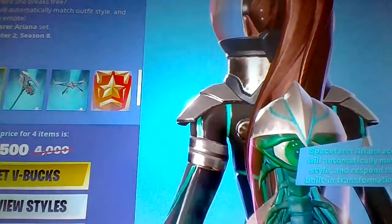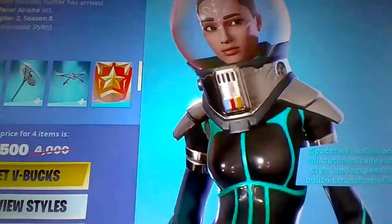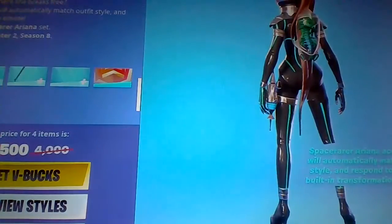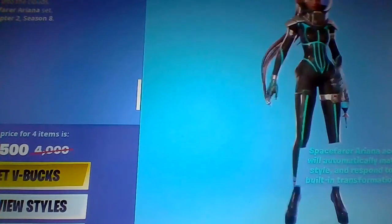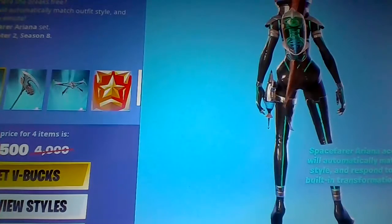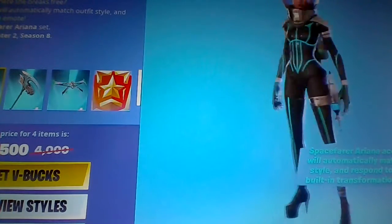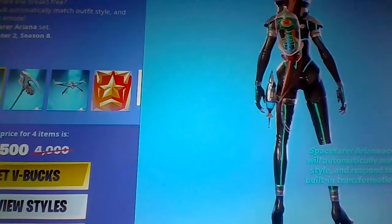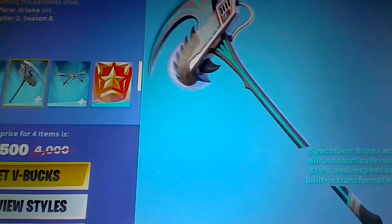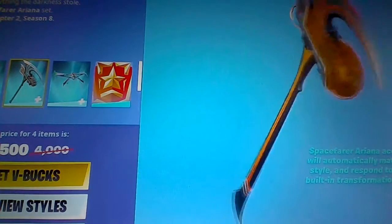Just click on it. First we have the new Ariana Grande skin. What's the name of the skin? Space Rory. Ariana Grande with the back ring, with the emote, in the back ring. I don't really know what the items are called that much. You have the pickaxe and the glider — you see the glider?